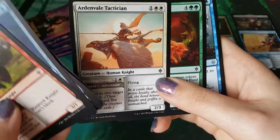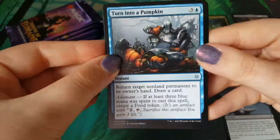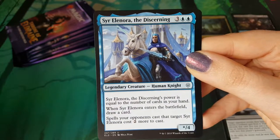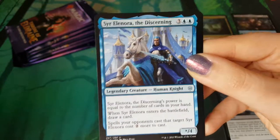Skipping on through - but not past that because it's a bird. Turn Into a Pumpkin. Eleanor the Discerning - it's the blue knight. We've had three of the colors so far.